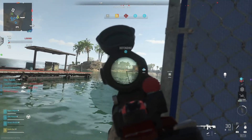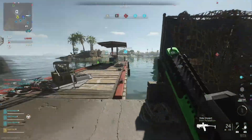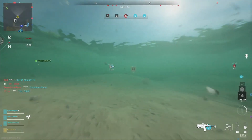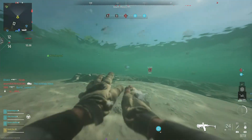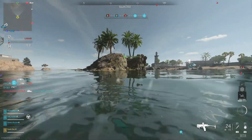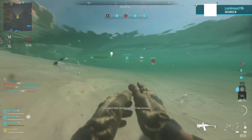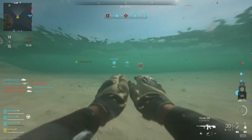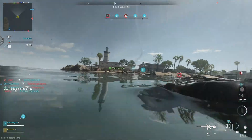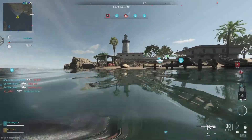Next you have Al Bagra Fortress. Al Bagra Fortress is a nice close-quarters area — it kind of reminds me of a map from the original Modern Warfare where you had the horse statue in the middle. I'm drawing blanks on the name, but there are a lot of windows and areas where snipers can stick their head out and make your life a miserable hell. I'm not sure that's going to be one of the better maps.